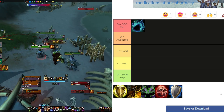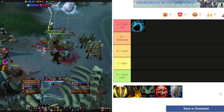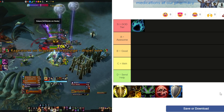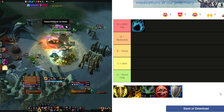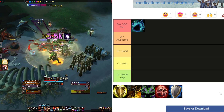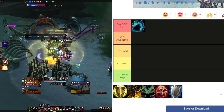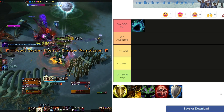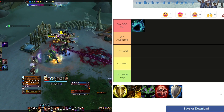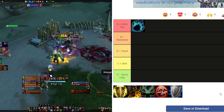Guardian does solid AOE damage and single target, and the talent changes coming in 10.1.5 are going to make them even better. We're no longer going to have to sacrifice Maul for Raze to lose single target damage — we'll have Maul for single target and Raze for AOE. We'll still have two charges of Frenzied Regen, but now it's going to increase healing by 150% based on missing health, which is insane.